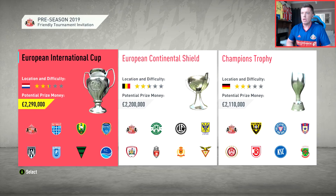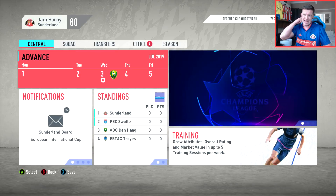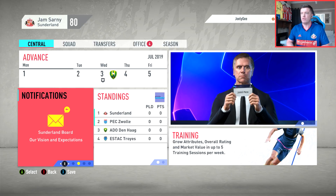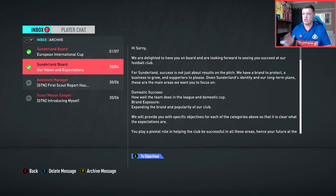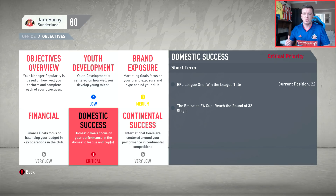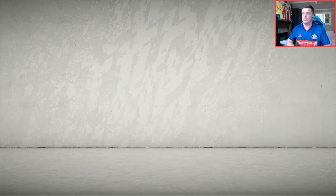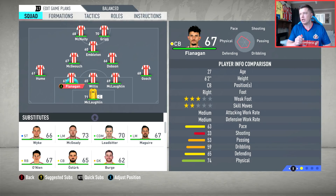We'll choose the European International Cup because that gives away the most money potentially. Here we are in the hub. One change I notice immediately is the notifications are right on the central screen rather than on a separate screen. Let's have a look at the objectives - youth development is very low, brand exposure is medium, financial is very low, which I love because there are no real financial barriers holding you back when it comes to spending in January. Domestic success is critical though - we have to win the League One title. They're not accepting any less than that.